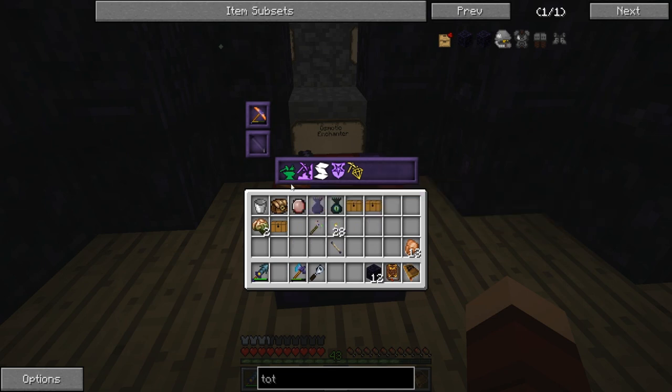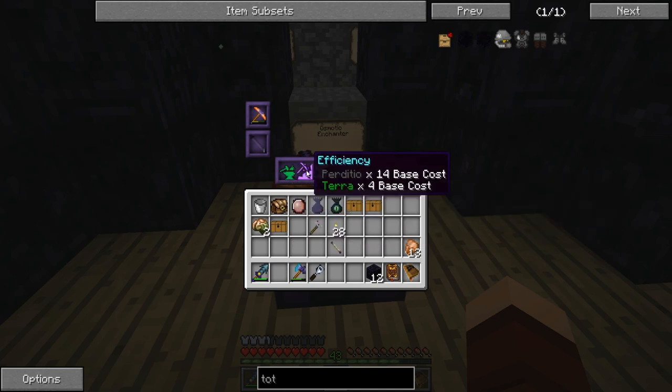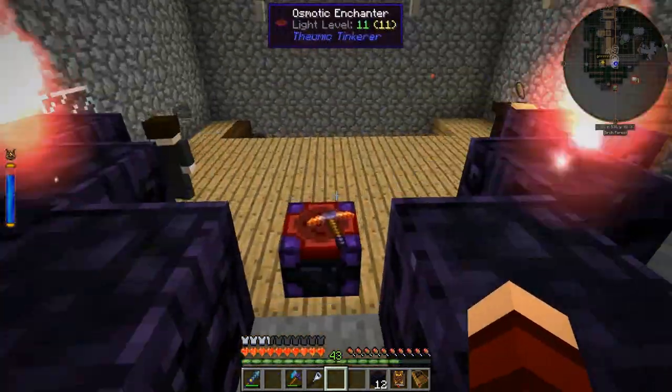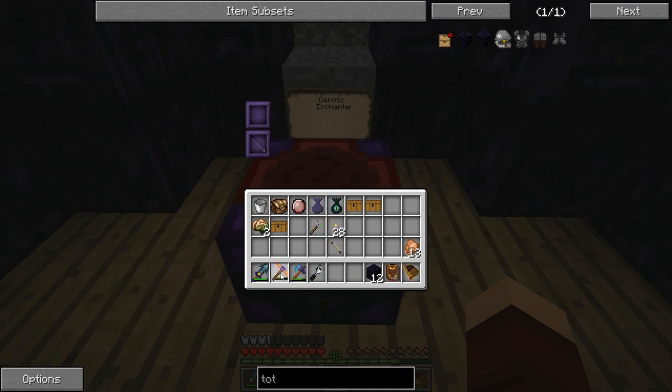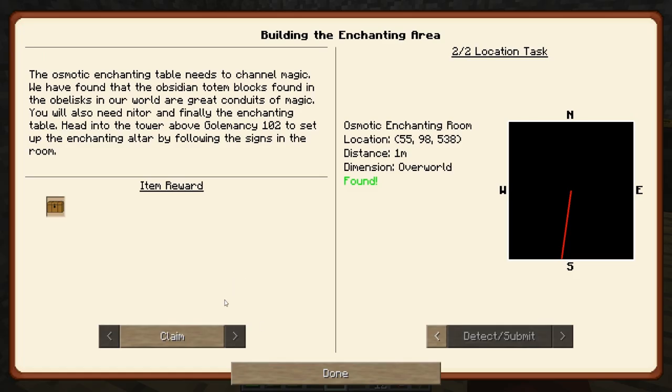What happens if I put something in here? Oh look at that - repair, efficiency, silk touch! Did I actually get the enchanting working? Can I have my pickaxe back? Okay, so that's cool. Let's look in here.